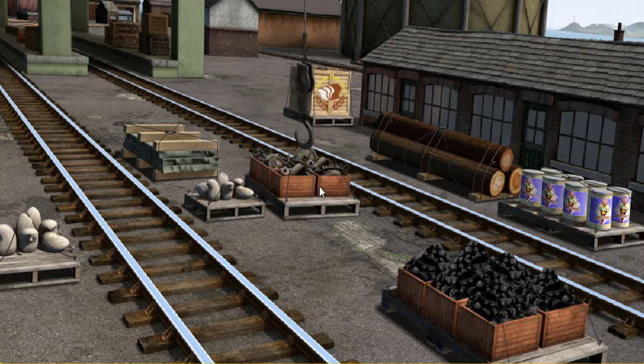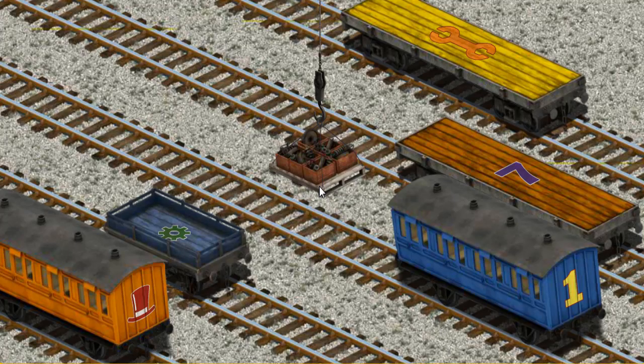Let's lift and load. Now the cargo must be loaded. Show Cranky where the blue flatbed with the picture of a green gear is.